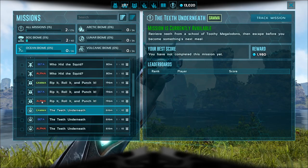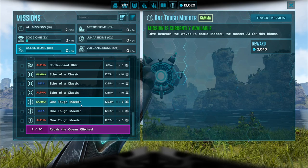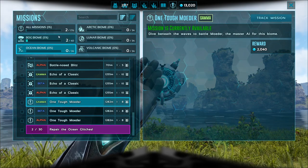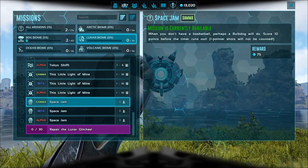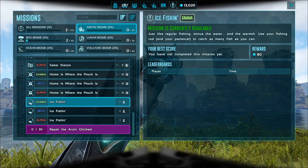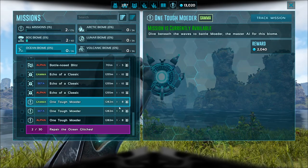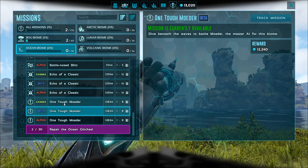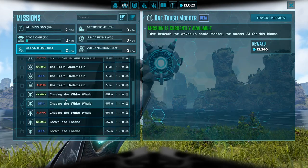Different mission icons represent different types: the dino with two daggers means hunt and kill, the shield icon means defend, the grab-and-escape icon means retrieve something and return, and there are also races and boss missions. You can also complete all ocean glitches as a mission. Each biome has its own set. There's even a basketball mission, fishing, and all kinds of fun options at different difficulty levels. The reward goes massively up with higher difficulty — the jump from gamma to beta is pretty minimal, but beta to alpha is completely bonkers, so be very careful.